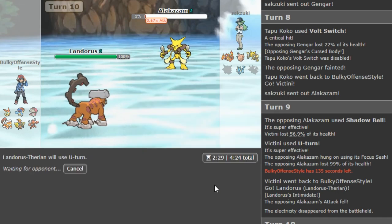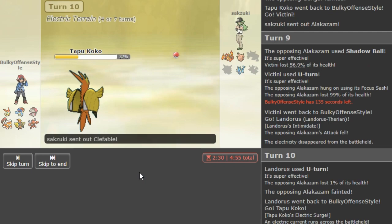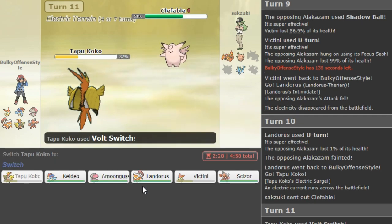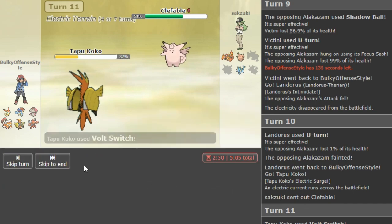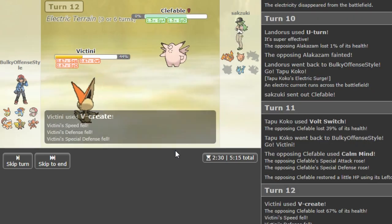I'm U-turning out here again into Tapu Koko. If he goes Zard then I get the Volt Switch to find out if he's X or Y. If he's Y, that's a huge problem — I think Hydro Vortex does like 87 to 105 from Kali, so pretty much. Now I volt out into Amoonguss. Actually Amoonguss loses to this if it's Calm Mind. This is bad so I think I go hard Victini — unless the T-Wave is there, I'm fine and I get V-Create and another kill.